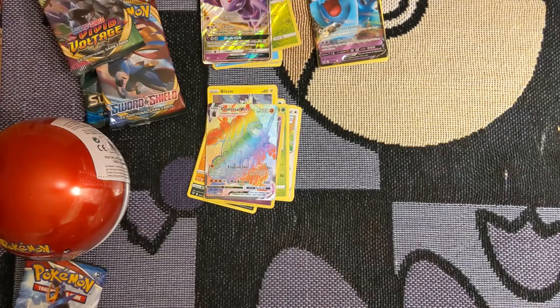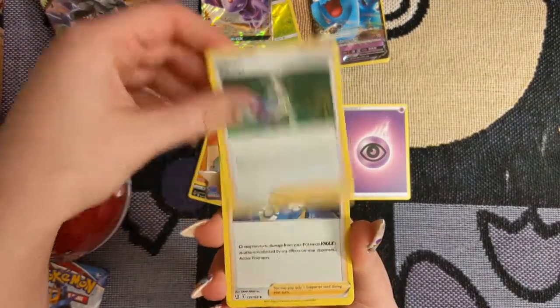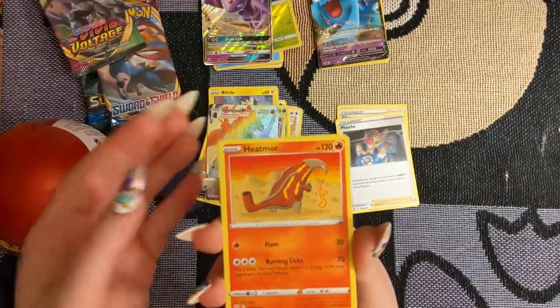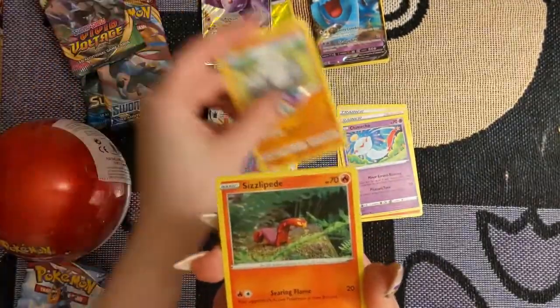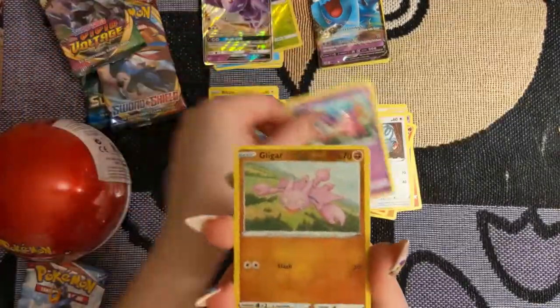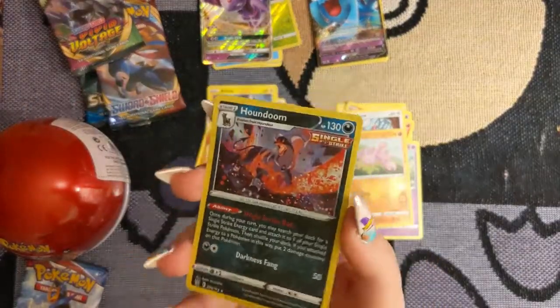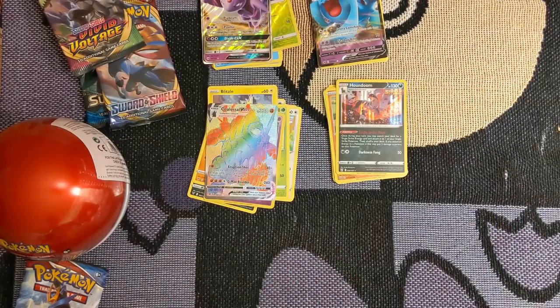Another Psychic Energy. Cheryl, Phoebe — oh, she's so cute — Heatmor, definitely an underrated Pokemon, Chimecho, Onix, Sizzlipede, Glameow, Galarian Slowpoke, a Reverse Foil Gligar, and we have a Single Strike Houndoom. That's a beautiful card. We're not doing too bad — three out of four packs so far having really good cards.